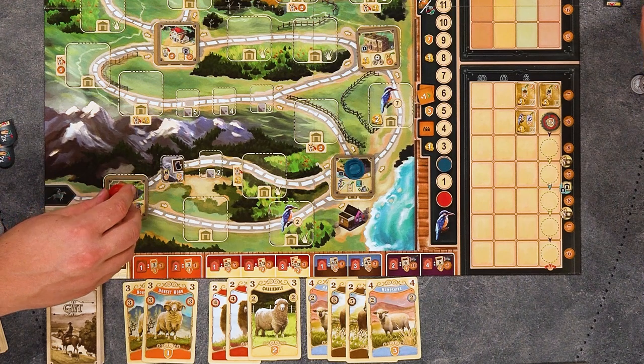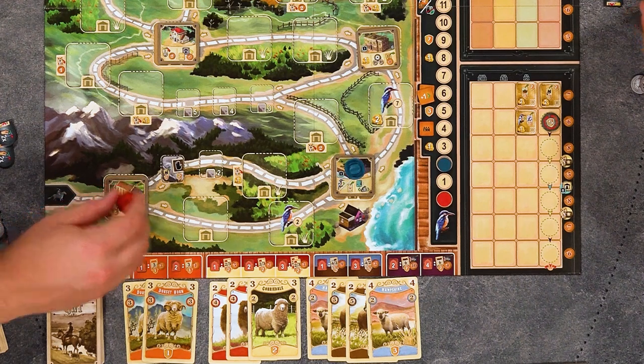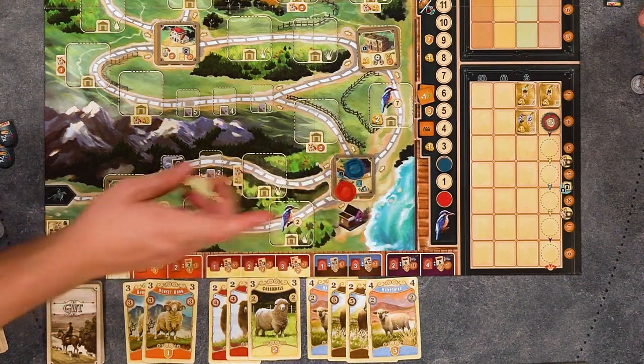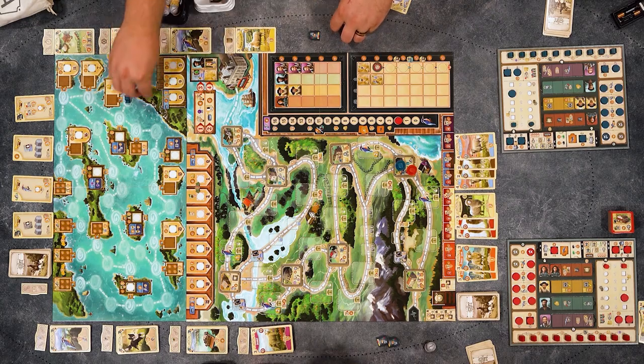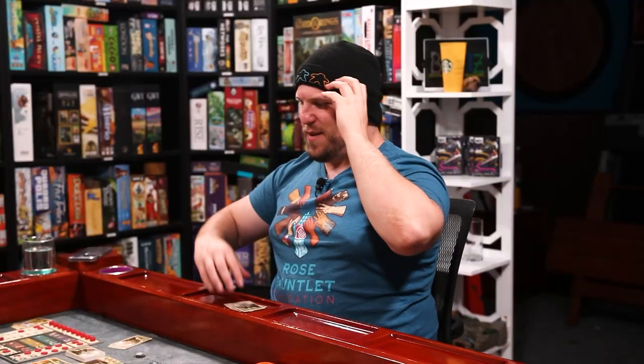I'm going to go here, move up the Pathfinder track. I'll move my boat to the same spot. I'm doing the exact same thing — he went first, I was going to do it, I had plans. I need to fjord my own path here.